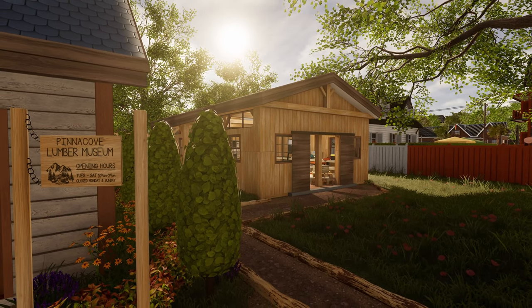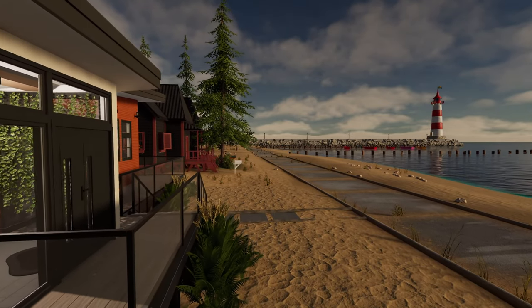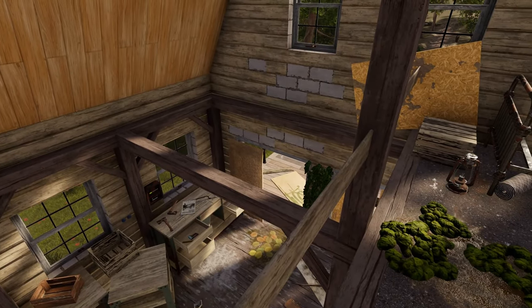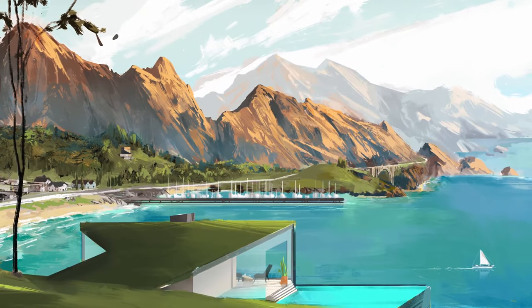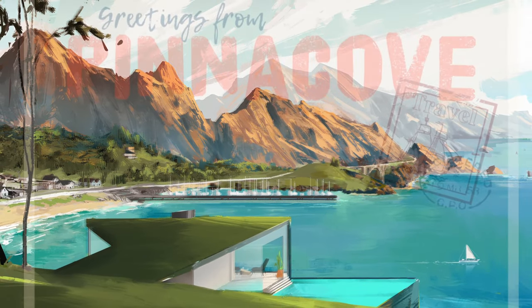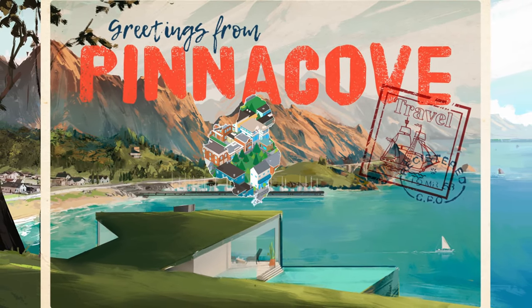Pinnacove is a small tourist town that grew in place of a fishing village dating back to the 18th century. In the early 20th century, a large group of Italians settled there and came up with the name Pinnacove, which refers both to the town and the bay that surrounds it. Let's look at the map.